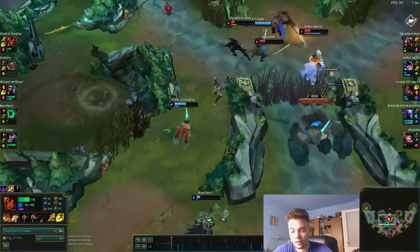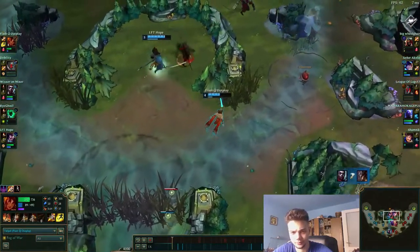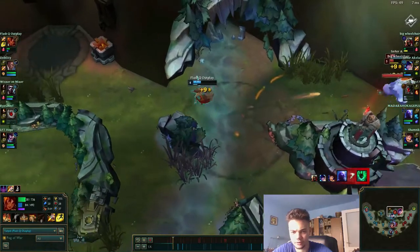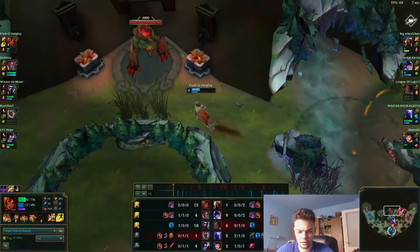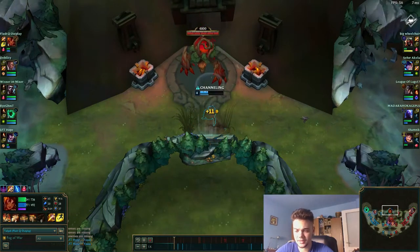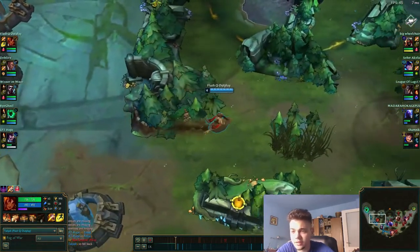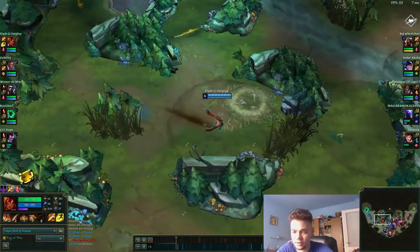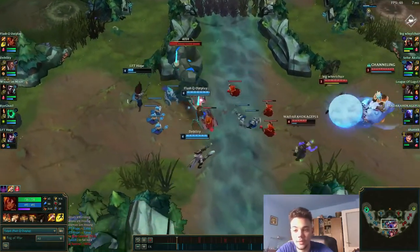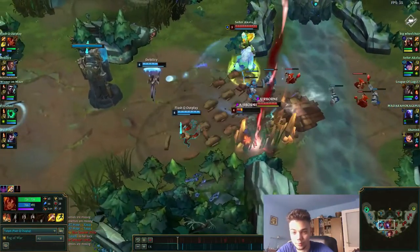Nice W there as well. If you have a Thresh on your team it's pretty nice. Zed escapes there — I remember that. It's still fine. Here I went a little too deep but it didn't matter. Actually I don't have any items to show yet, but look at the farm. The clear speeds are amazing. The main reason you want to play Taliyah — besides easily getting kills and farming jungle — is that you have your ultimate, which in some events is quite hilarious. You're going to see why, but not in the first one — in the next one. Here I got an easy kill on Ryze.